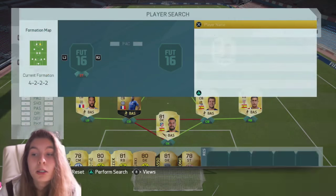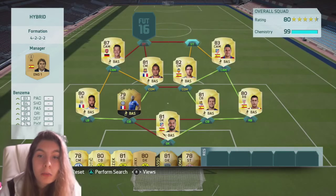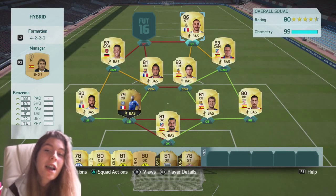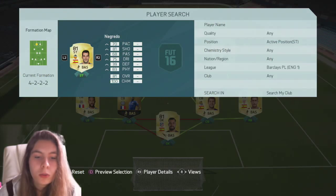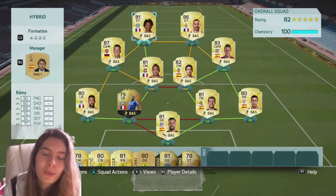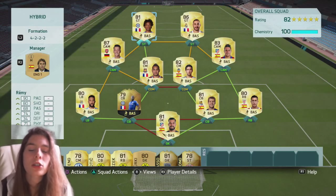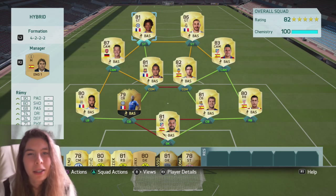And then this is the player that's mostly the most expensive. We have got Benzema, who I actually packed, which is great — I can't wait to use him. We have got Loic Remy in our other striker position, getting a French link to Benzema. But yeah, that is the team, guys — I hope you guys try this team out.